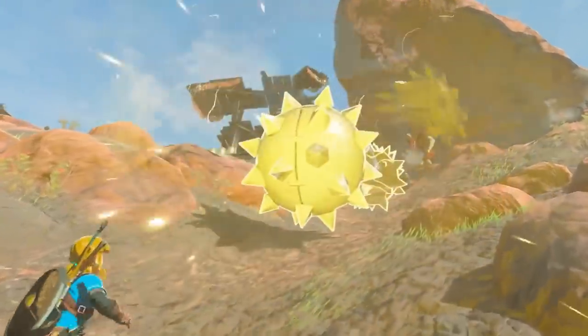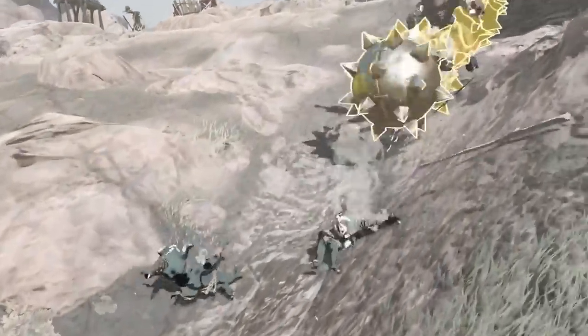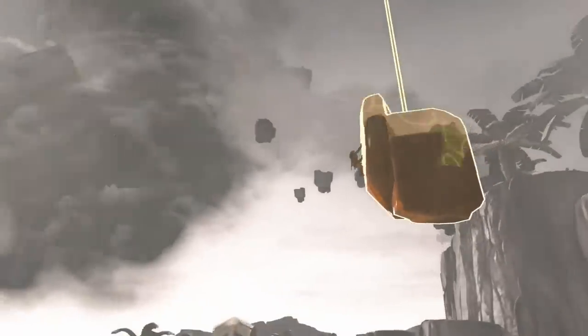We've previously seen him use this ability to throw a spiked ball back up a hill at a group of enemies, but this time he starts the stone moving upwards, jumps onto it, and rides it up into the sky.